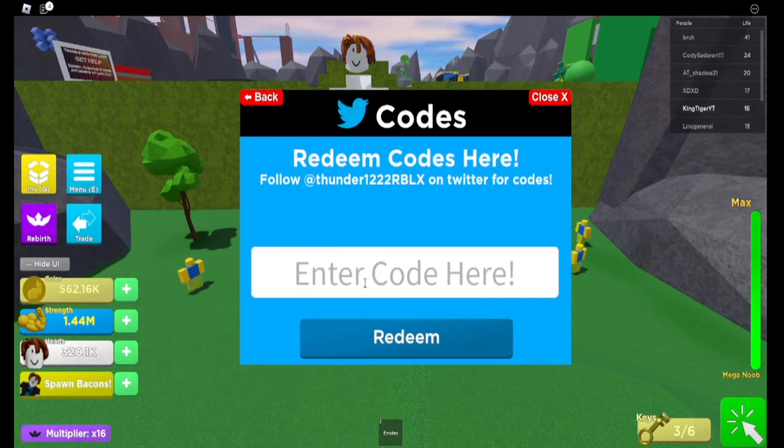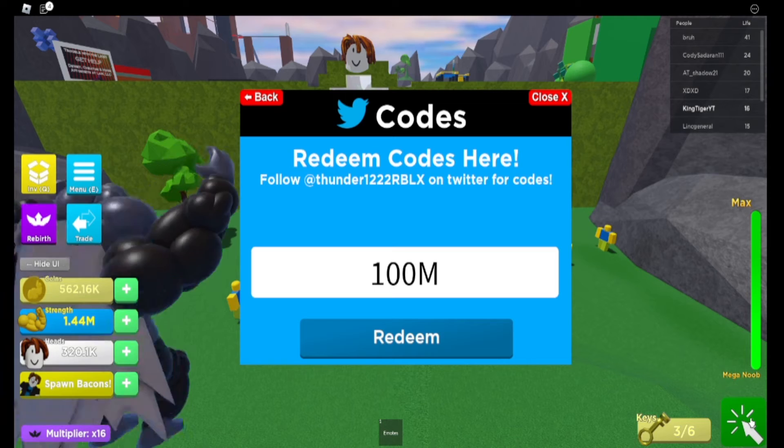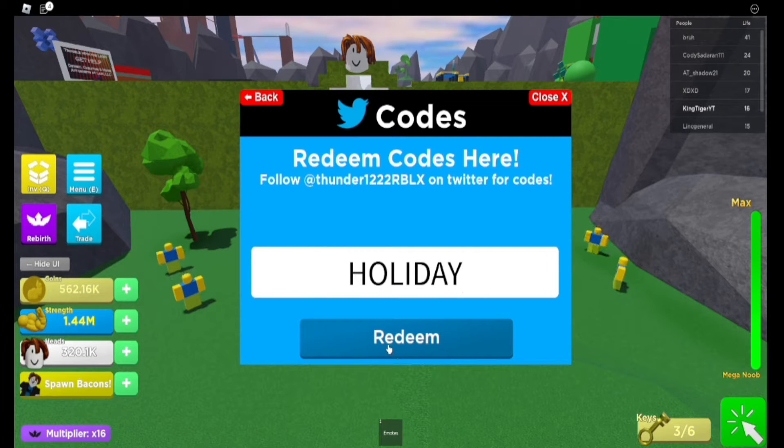The next one is '100 million', and that one gives you a 100 mil noob, so we'll see what that is. Then the next one is 'Holiday', and that one says you have used this code already — apparently that's what it says.